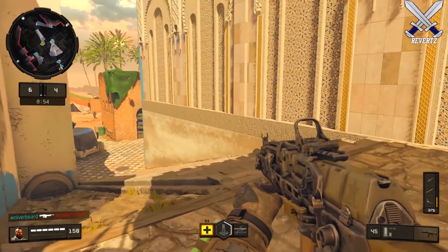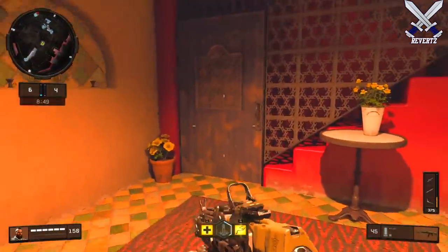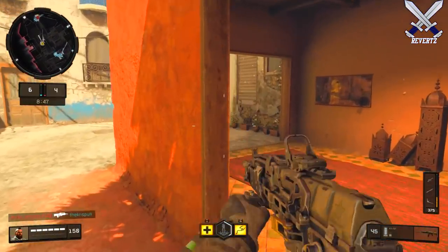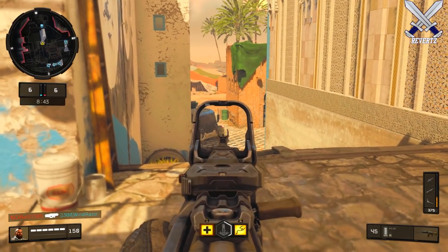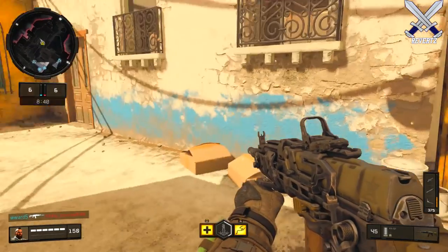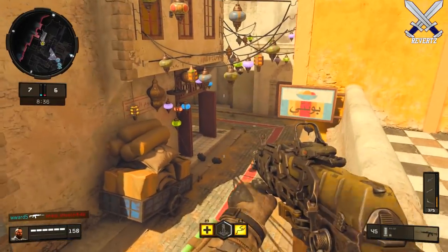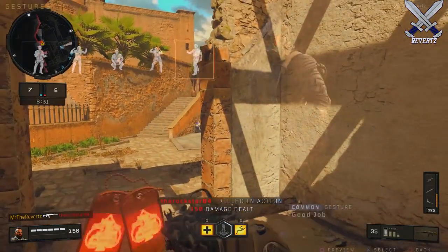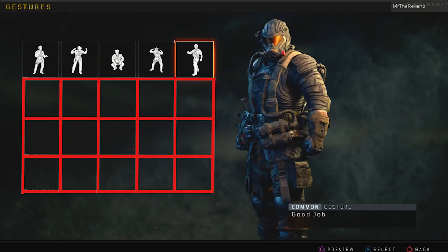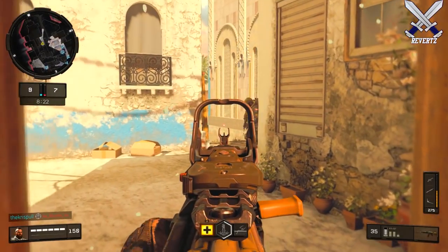The first weekend of Black Ops 4 is almost over and we still do not have a clue on what's going to be happening with supply drops, or even if they will be in Black Ops 4. Right now there isn't even a way for us to unlock different in-game gestures, sprays, and even skins for your specialist character.